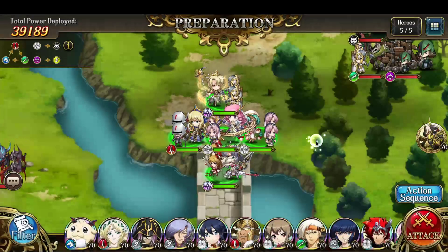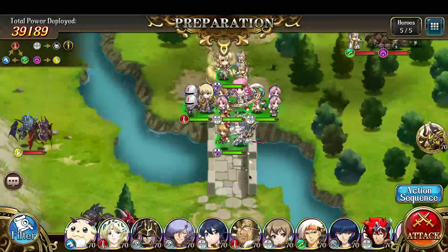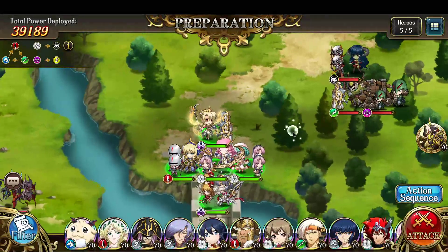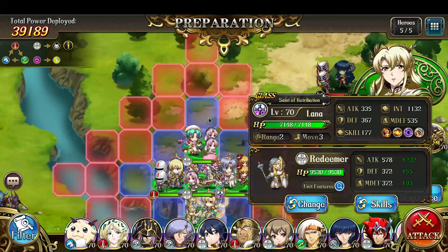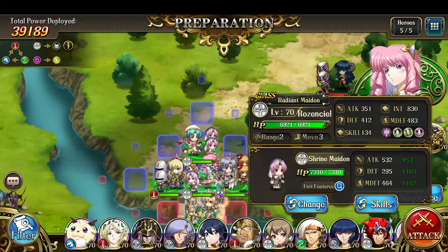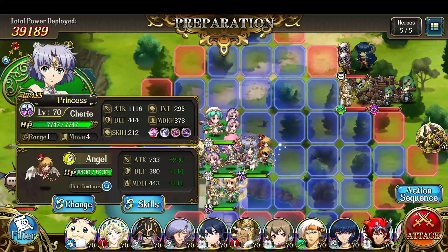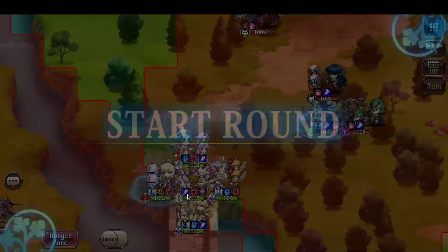Let's move on to level 70. The positioning is different, but the idea is essentially identical. Just moving the characters around a little bit to make it easier for me to attack. And we're good, so let's begin.